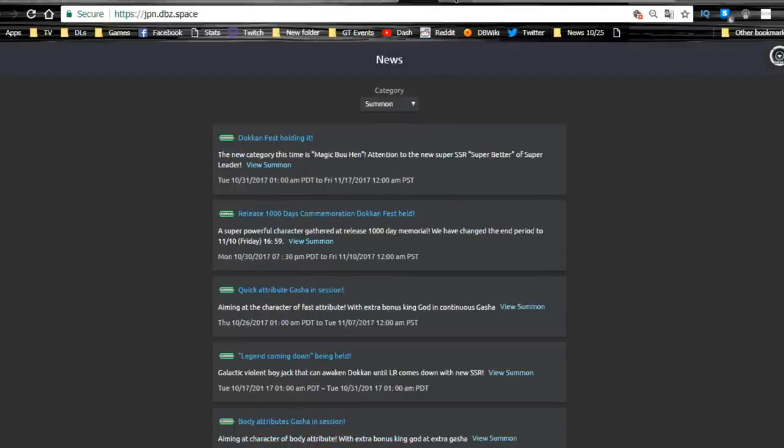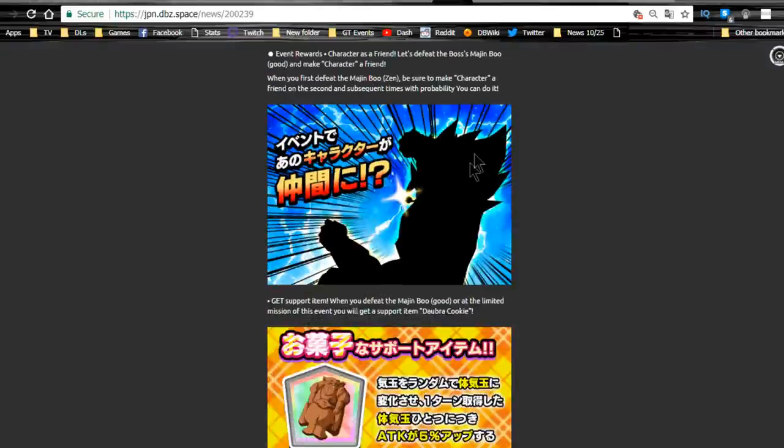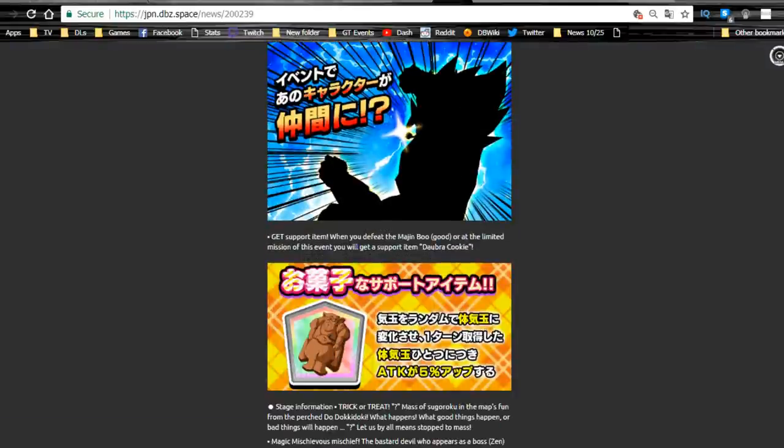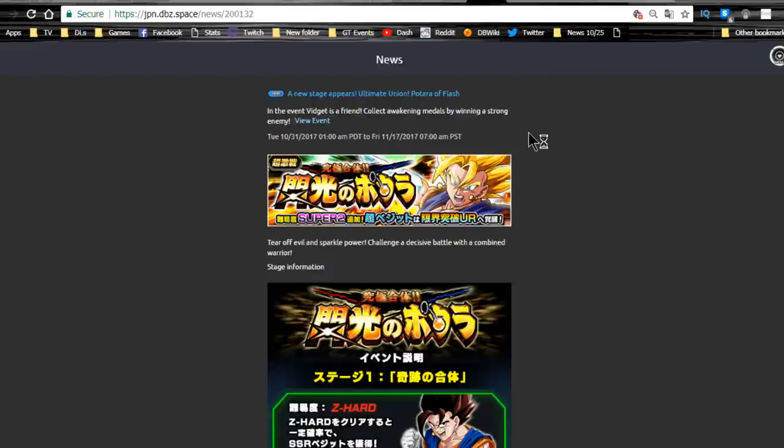Now over on the JP side: there's the new Trick-or-Treat event going on, same end date of 11/15 so you have some time. I still recommend doing it — you get dragon stones from the rewards, it's an awesome free-to-play card, and you get the Deborah Cookie item. That item changes key spheres to Physical keys and gives attack plus 5% per Physical key sphere obtained. Pair it with other key orb manipulating items — it was really meant for the Super Vegeto that came out on the JP side.